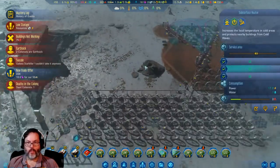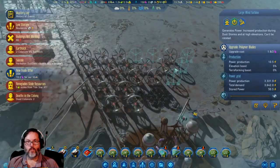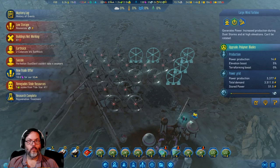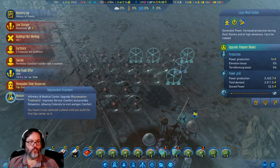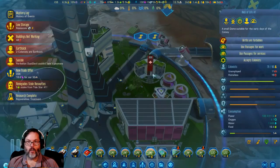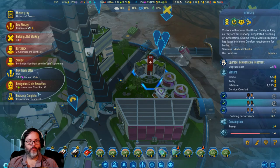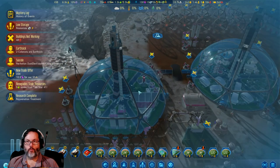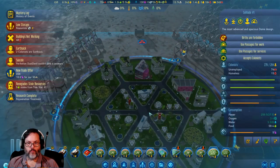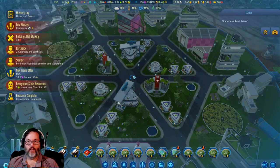Let's finish upgrading all those — we've got some more going down here. Rejuvenation treatment — there we go. Let's find our infirmary and shift-click that for everybody. Sanity is very nice. What do I want to put in here for comfort?